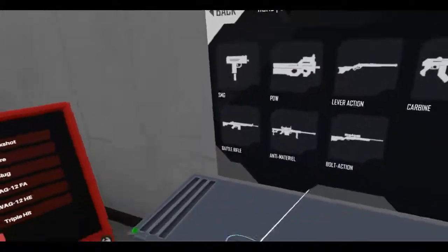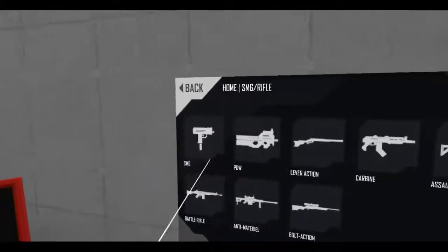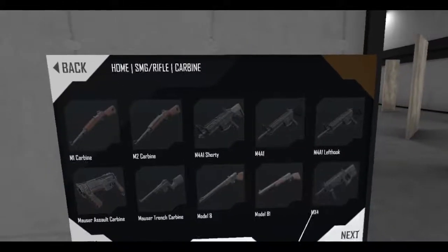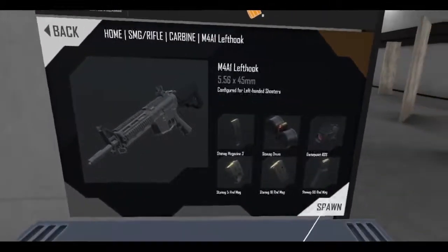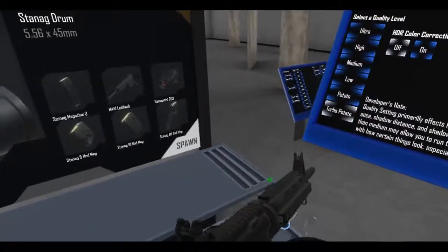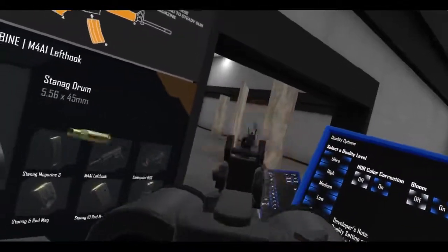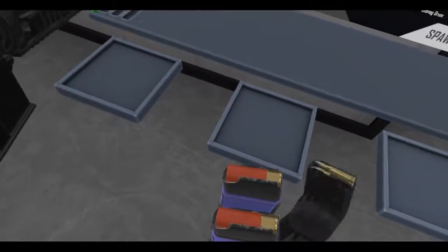Alright, next weapon. This pistol should go here. Main weapon could be an assault rifle — something easy. Easy would be a carbine. The M4A1 — the left hook version because I'm left-handed. Did I get the drum mag? Does this fit anywhere? No. I don't like that the drum mag doesn't fit the quick vault slots. I could use a 60-round mag, but let me see if it fits — no. That's just a waste.